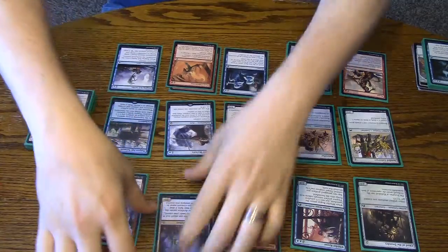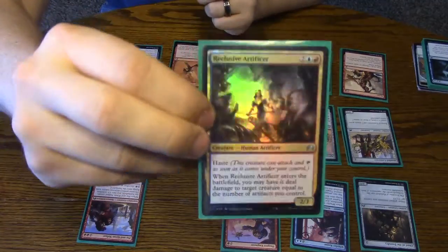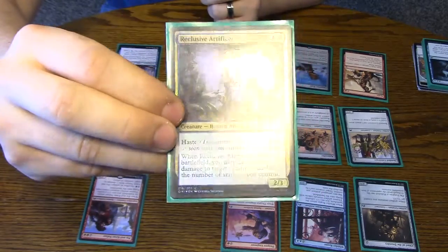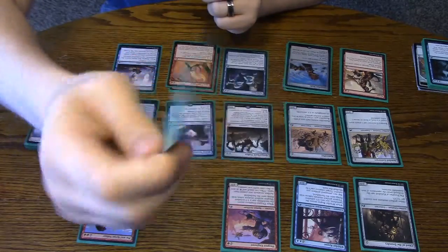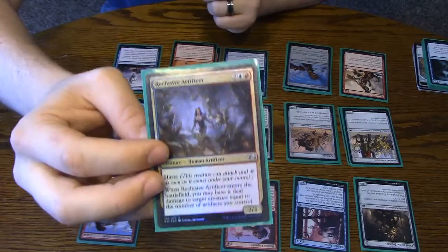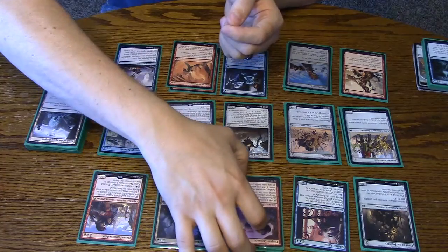One Reclusive Artificer. This is going to get rid of some of the pesky creatures that are roadblocks, basically. It has haste, so it gets in all the damage too. Just one of, because you don't really want to draw too many non-artifact things, so one of them's fine — you don't want multiples.